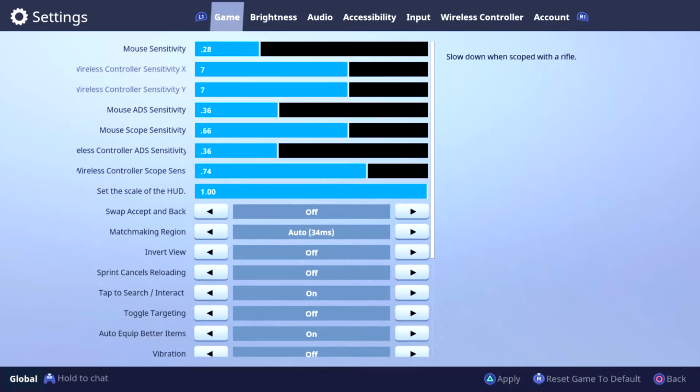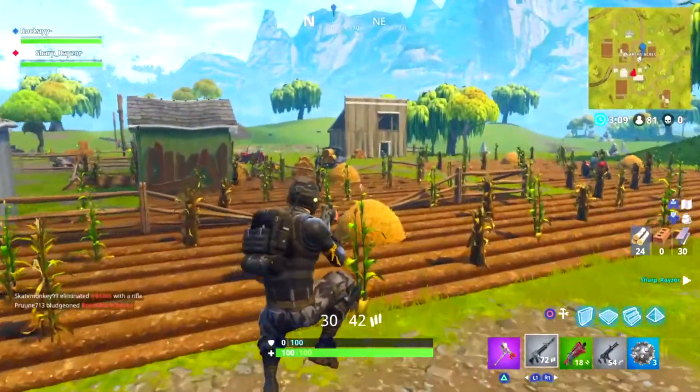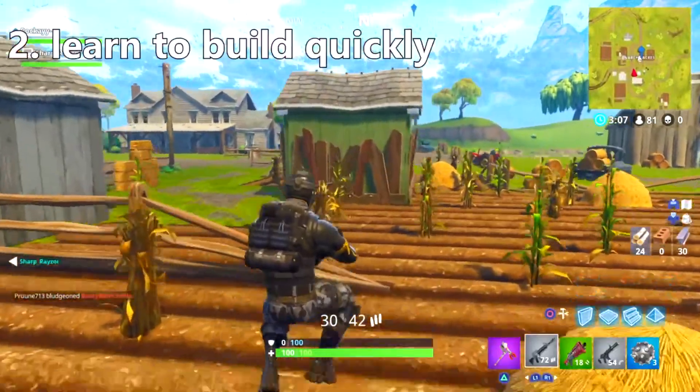As you can see on screen, my sensitivity is usually around six or seven — that's where I like to draw the line. Anything above seven is a little too quick for me personally, but if you find eight beneficial, go ahead. If you're playing anywhere from one to five, I think you should up it to at least six or seven.